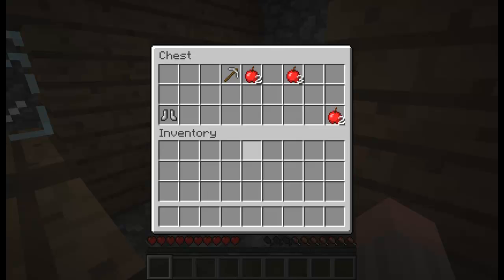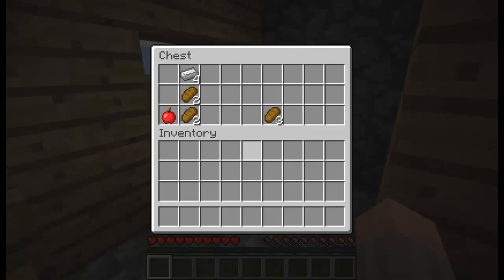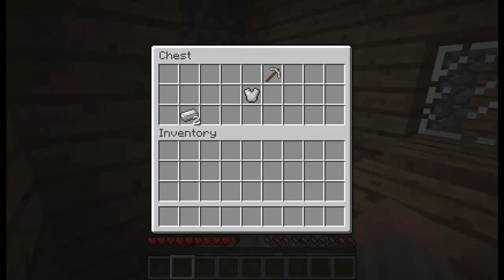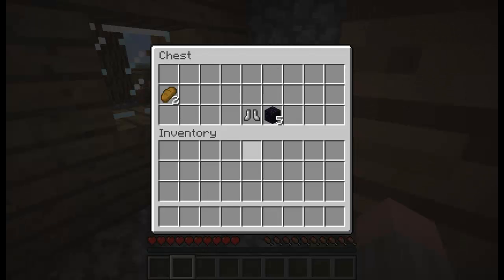As you can see, you get quite a lot of apples and food — got about seven pieces of bread there, which will be quite helpful if you are just starting off and you find a village. An iron plate with a pickaxe, some boots, some obsidian, and some bread.